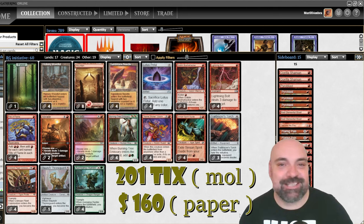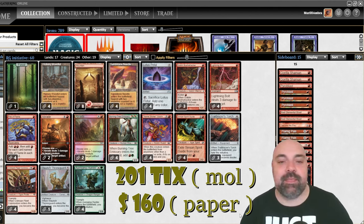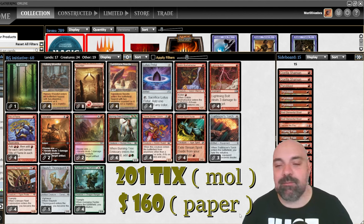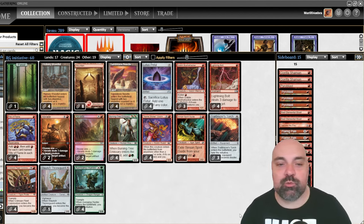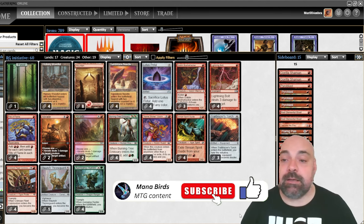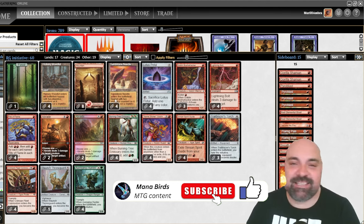Hello friends, welcome to Mana Birds. My name is Murilo Ambra, and today we're going to play with the most expensive deck in Pauper — in paper or in Magic Online. We can call it the Guru Monarch, Initiative, or Turbo deck. We're going to play all spells in turn one or two to have the monarch, have the initiative, and try to win the game.